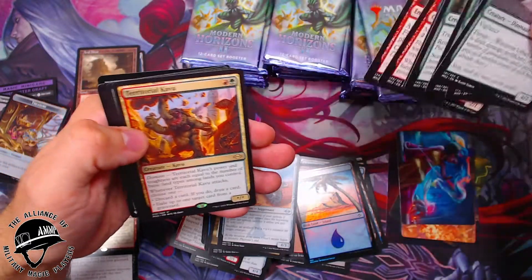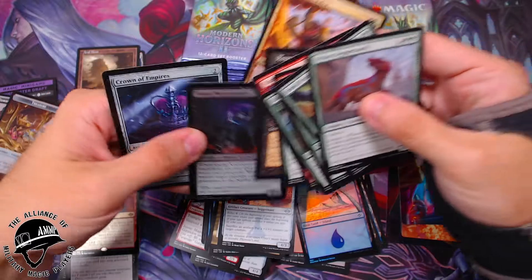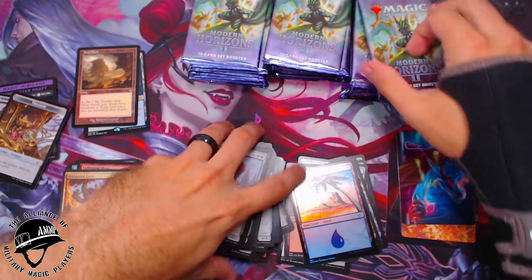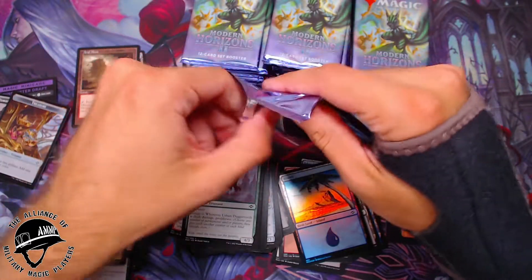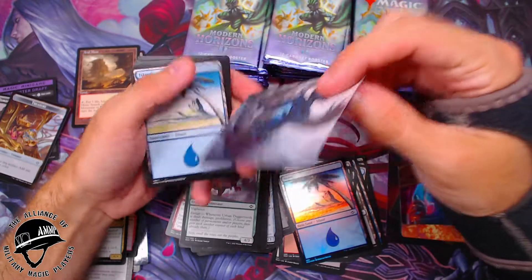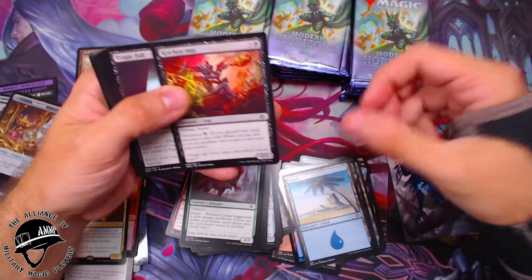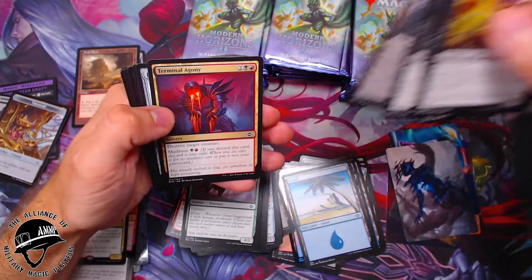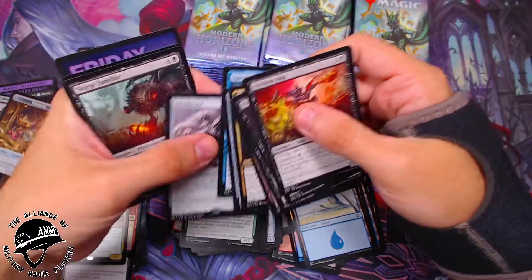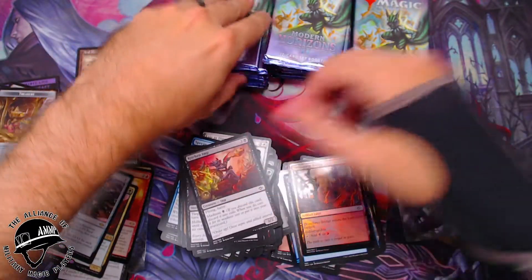Territorial Cavu, Hunting Pack, Bone Shards, a Young Necromancer — wow, one rare out of that one. That hurt a little bit. I do love seeing all of these art cards because there was just a ton of art in this set, and being able to see those in the art cards is always a blast. Nettle Cyst. Nice little rare — Late to Dinner. Nothing crazy, little Treasure token there at the end.